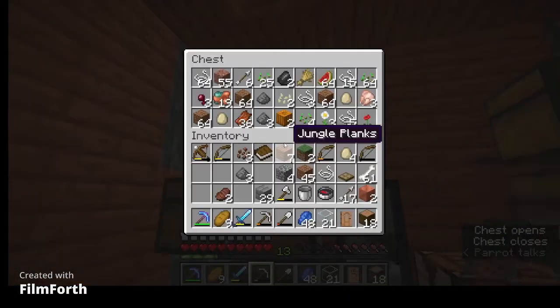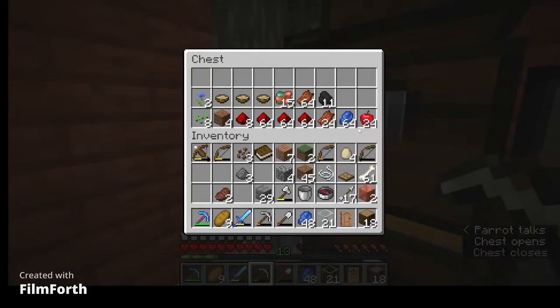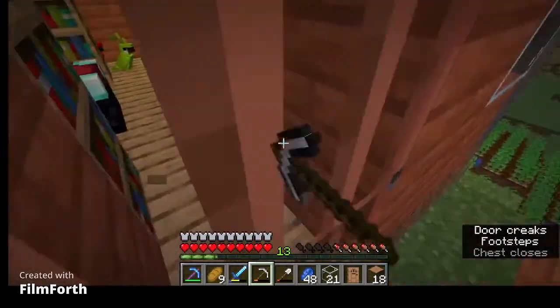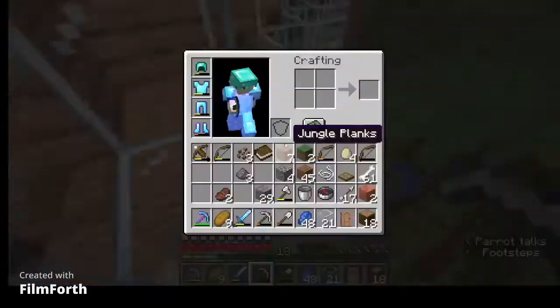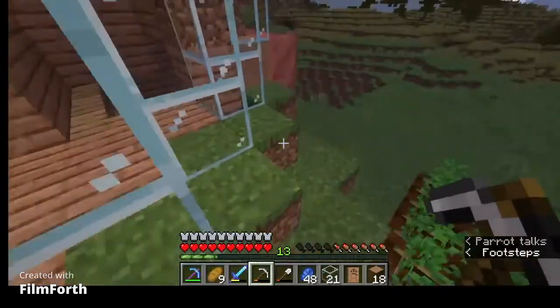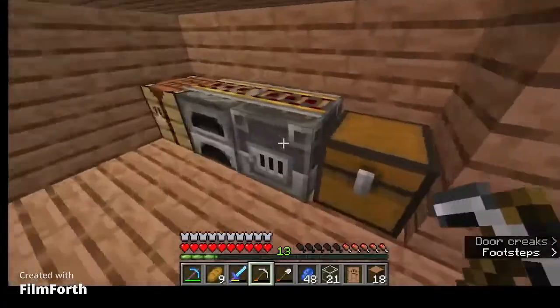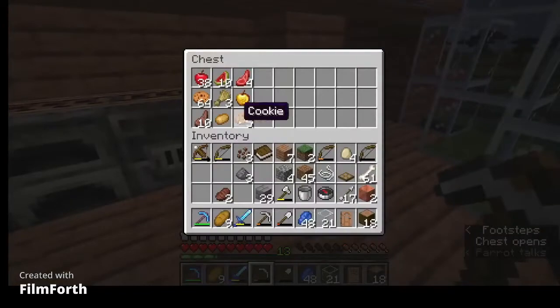I'll try some stone brick just to spice it up a little bit. We're gonna have to grab the cookies that we're gonna sell. I need to grab cobblestone so we can continue building. I can build a couple furnaces in the back — oh yeah, the cookies.